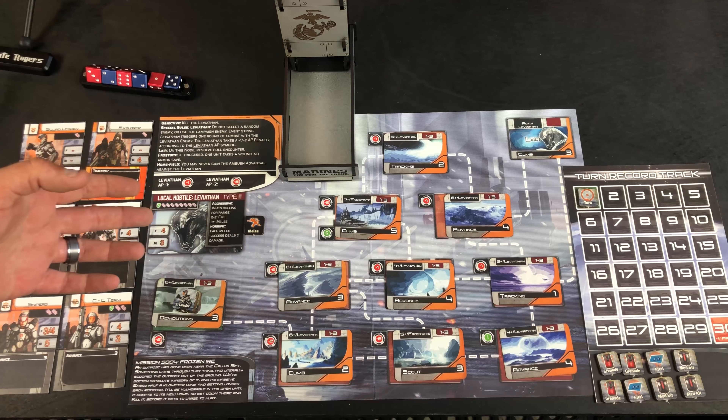I played through this last night and ended up stomping the Leviathan, but I got some ungodly good rolls and it got some ungodly bad rolls, so I blew through the mission very quickly. It probably won't go that route for this playthrough. Keep one of the little counters nearby during combat so you can remind yourself of the range — it'll say melee on one side and fire on the other. There's one other specific event to this mission: Frostbite. If you trigger that event one unit will take a wound with no armor save — it's so cold he gets frostbitten and takes damage.